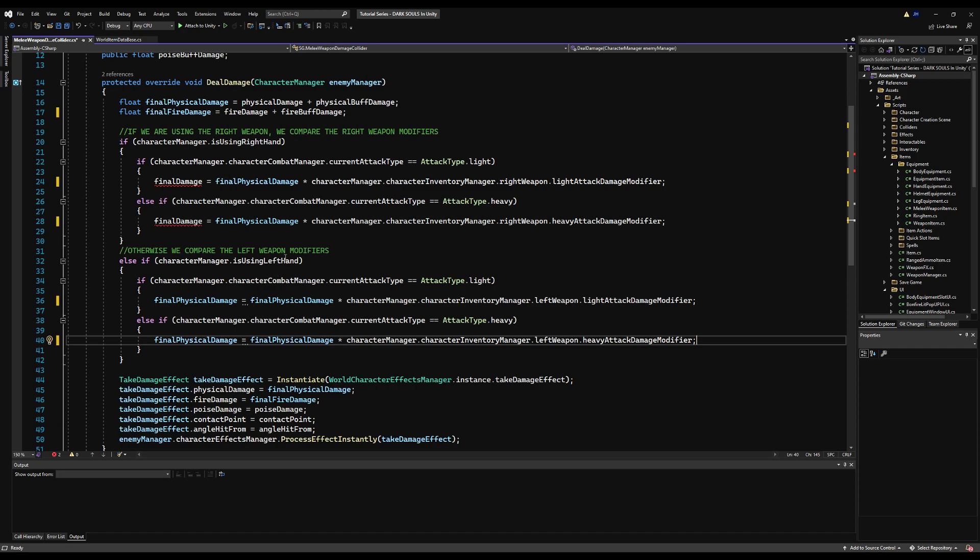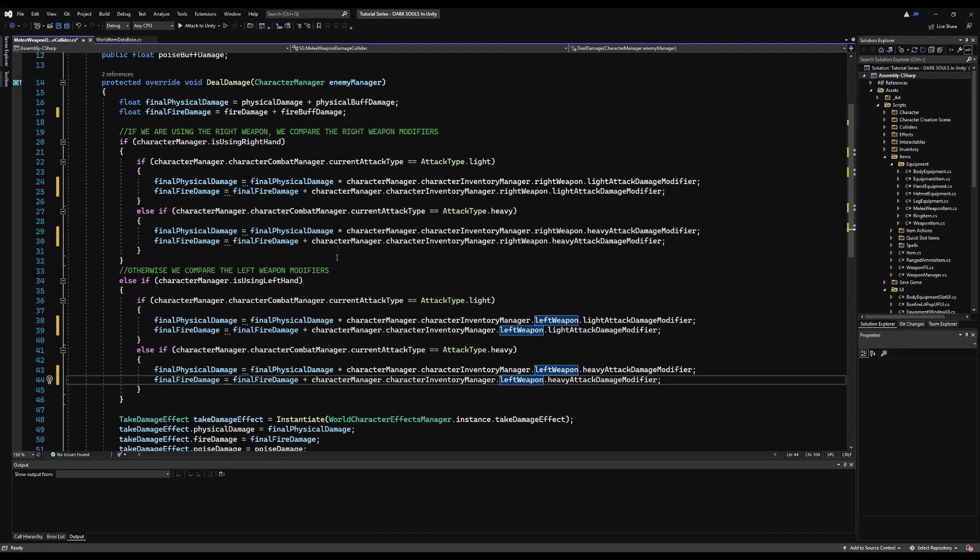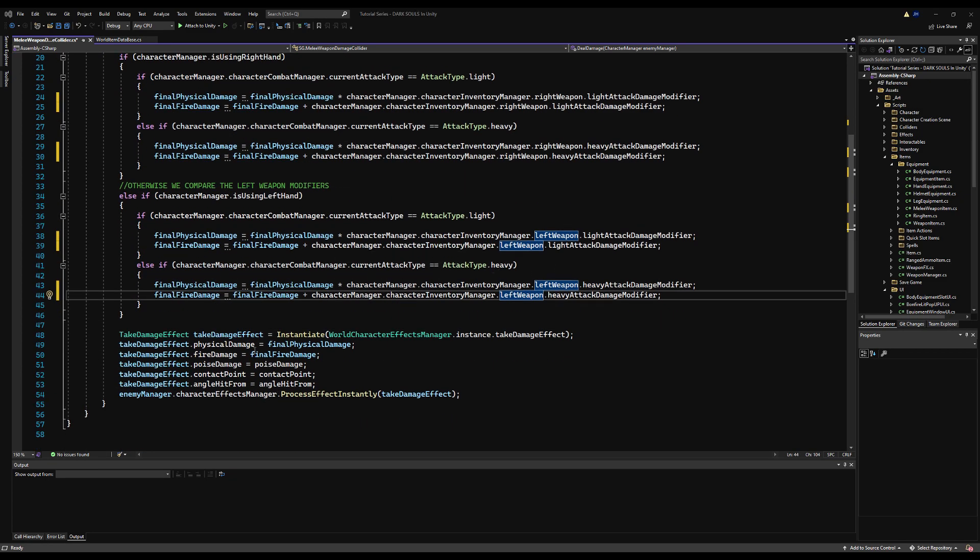I'm going to fast forward real quick. I'm basically going to add in the final fire damage and final physical damage, because the final damage variable isn't ever being used — that was a mistake on my end. I'm just going to copy the final fire damage variable here and do the exact same thing. There we go, done.